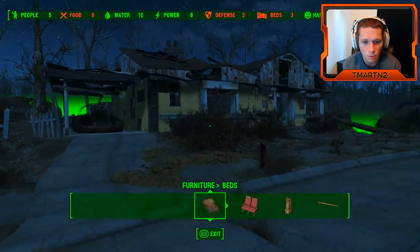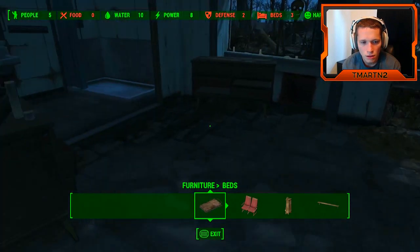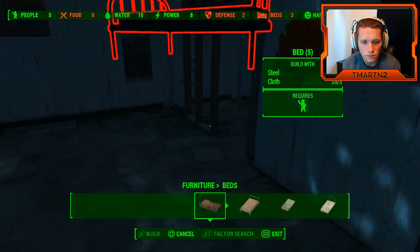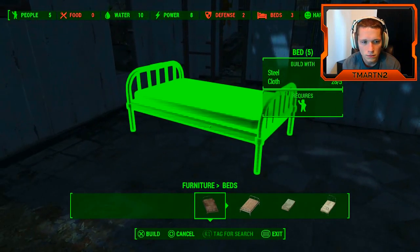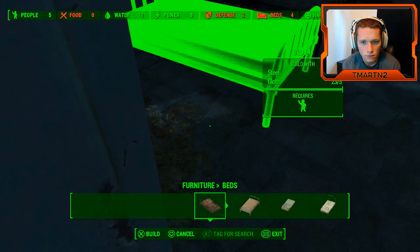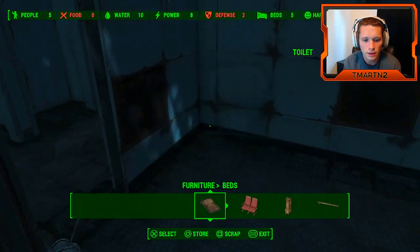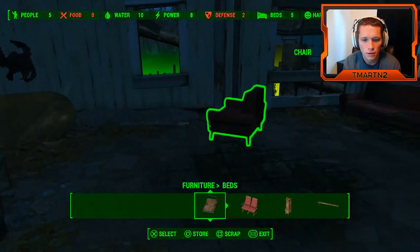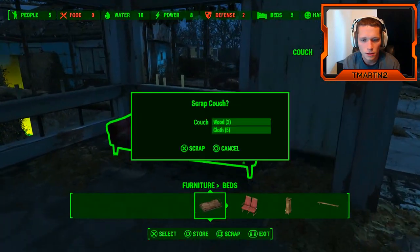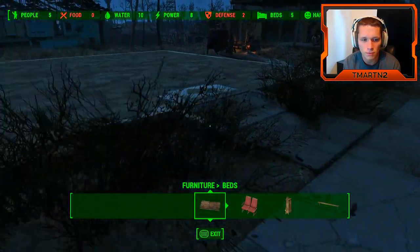Fence power. I think we need more beds. Was this our bed house? It wasn't, but we can make more beds here. We got five beds, that's enough so far. We need circuitry — I wanna get some turrets going. Turrets would be a huge help for us.